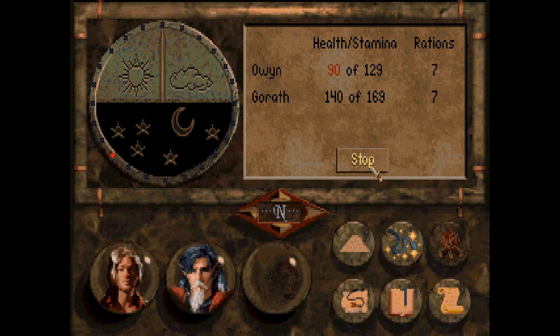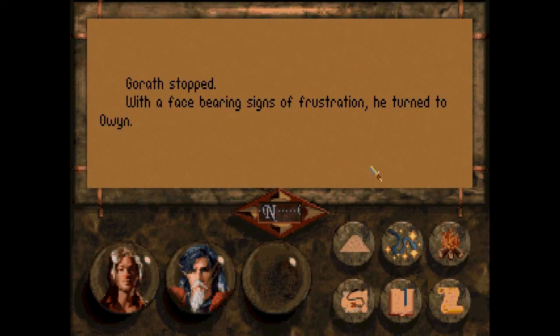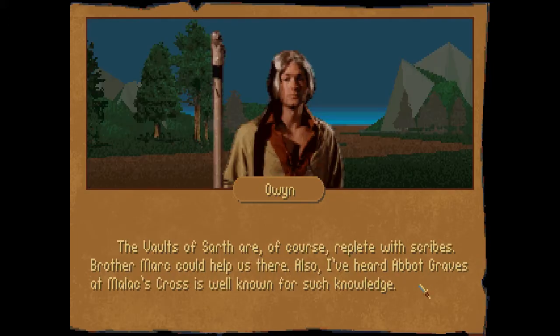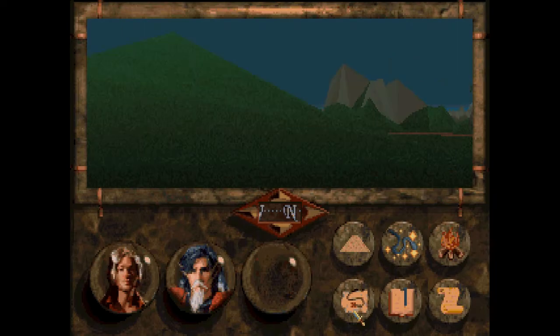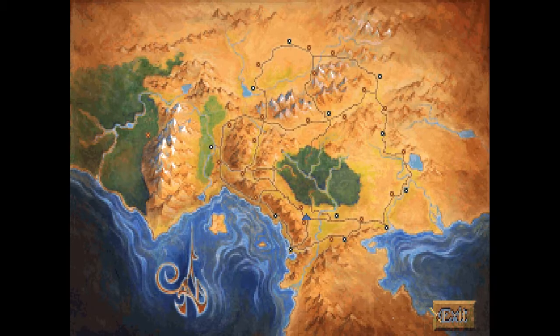We need to find the Book of Macross. Perhaps a scribe might be our best source of information. What do you know of scribes in southern Midkemia? All the vaults of Soth are of course replete with scribes — Brother Mark could help us there. Also, I've heard about Abbot Graves at Malak's Cross; he's well known for such knowledge. The game subtly being like, hey jackass, you should go to these places instead of just wandering around like an idiot. And I'm like, game — not all who wander are lost.